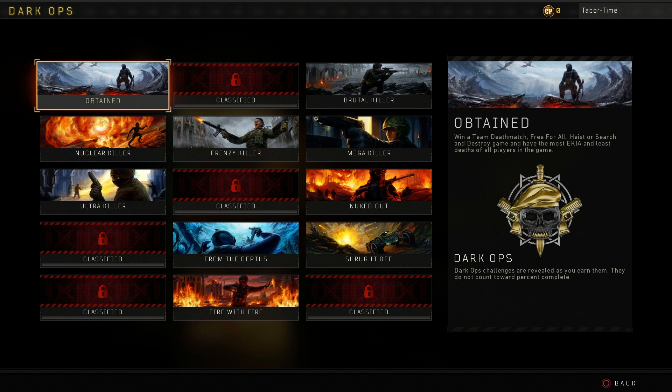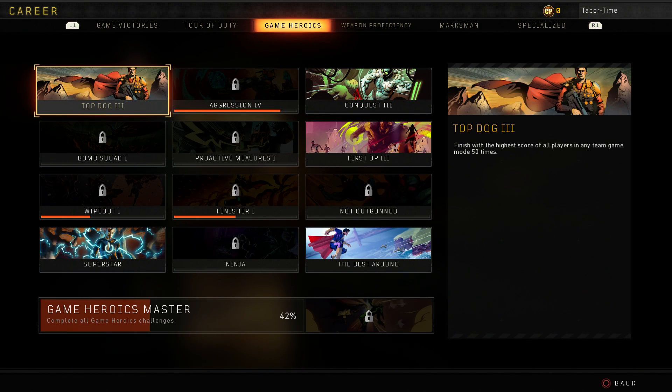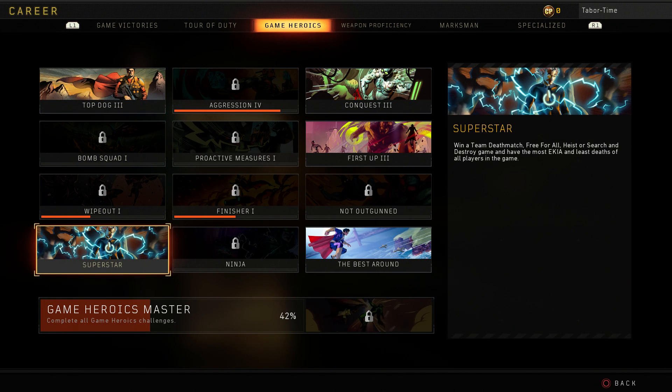Even the worst of players can have a miraculous game with a lobby full of newbies. However, if that description sounds a bit familiar to you, it's because it is. If we look under the Career Challenge tab and then go to Game Heroics, we can see a challenge called Superstar — and lo and behold, it has the exact same description as our Obtained Dark Ops Challenge.